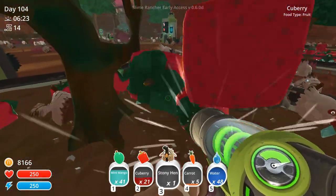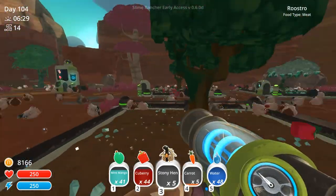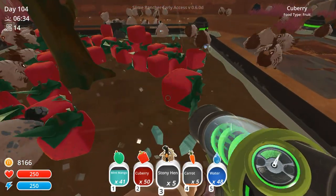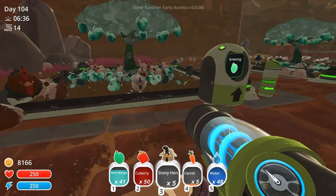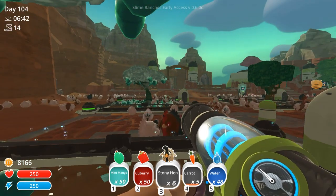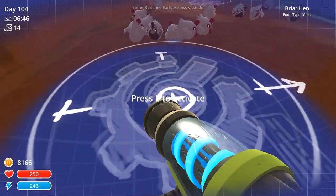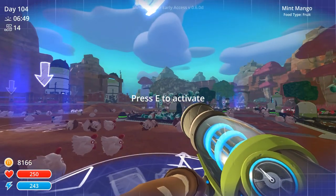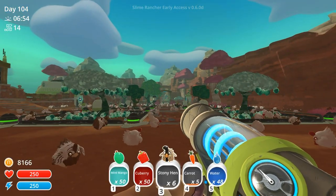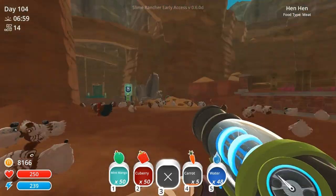Hello everyone and welcome back to Slime Rancher where we are gathering up a bunch of food to give to our very hungry slimes. Then we are going to be headed off to the moss blanket to check on how our apiaries and possibly the drills I forgot I stored over there are doing in our ever-continuing search for another strange diamond. If we get a strange diamond, we will be able to set up a teleportation warp system to take us into the heart of the glass desert, which would be fantastic because right now I have one very long walk to get all the way over there.